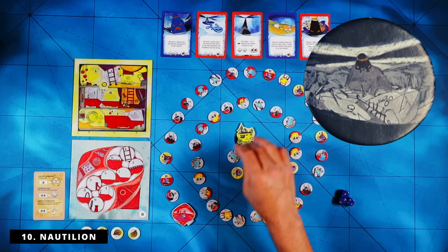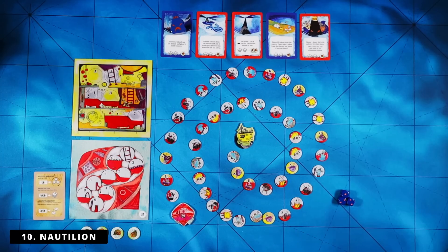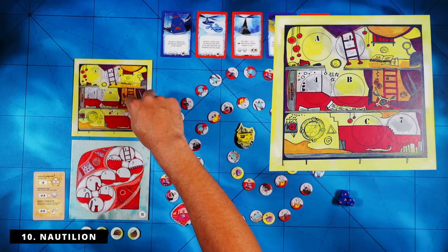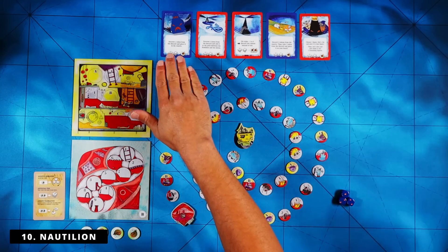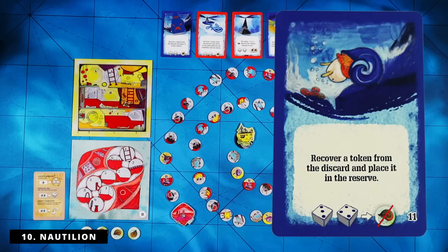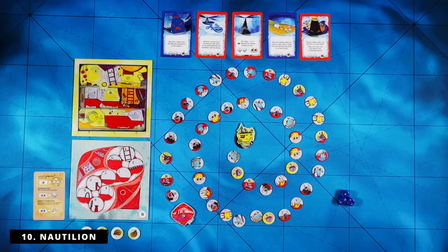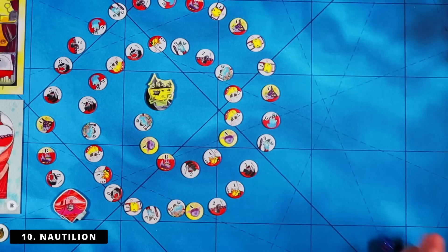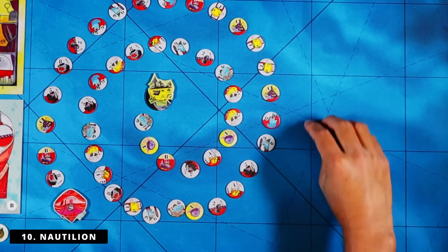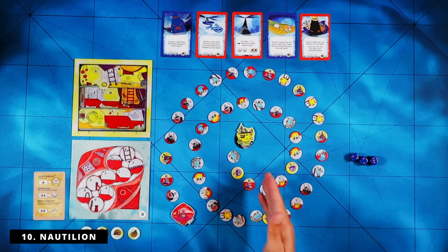You roll three dice and get to assign them: one to you, one to the Phantom Menace, and one to the card. For you and the Phantom Menace, that's just the number of spaces you move forward. Obviously you want to give yourself the higher values, except you're picking up tokens along the way and need very specific ones to win — you're filling up your ship in a very specific way. This makes roll and move actually work, turning it into an interesting decision rather than just random luck. It's a very clever puzzle. That's my number 10, Nautilion.